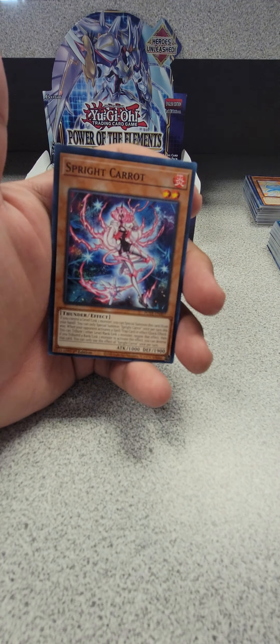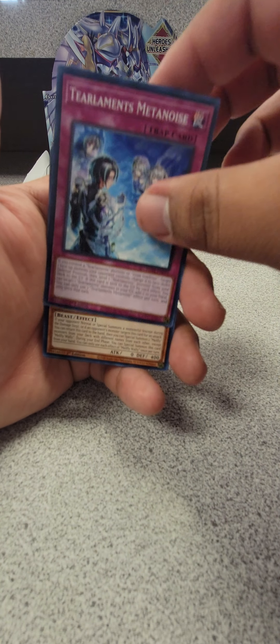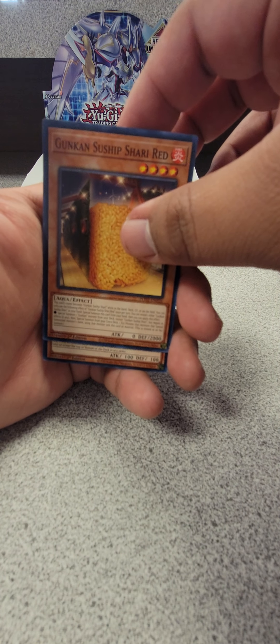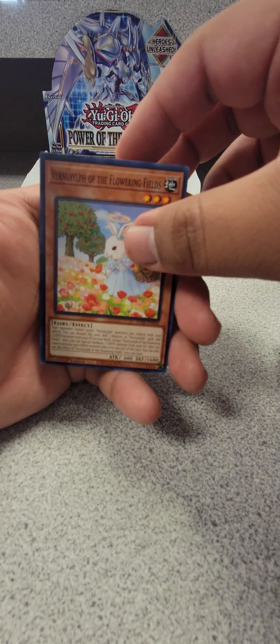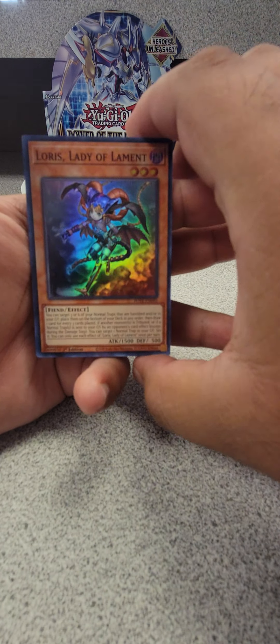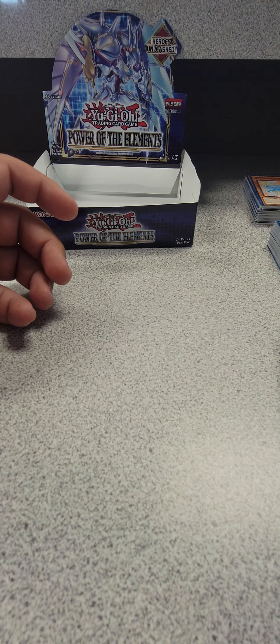Last pack magic! Rika, Sprite Carrot, Tearlaments Metanoise, Melffy, Wally, Hydralander, Orbit Gunken, Sunship Shari Red, Morphtronic... and Loris, Lady of Lament. All right guys — decent hits, decent hits!